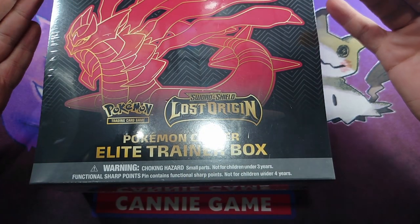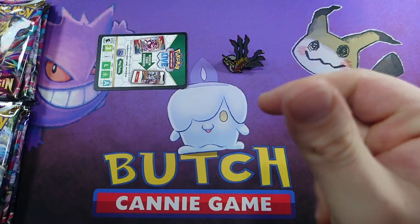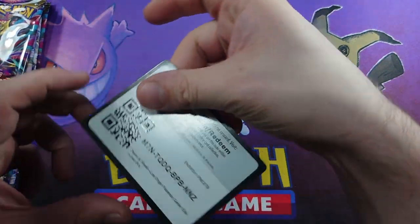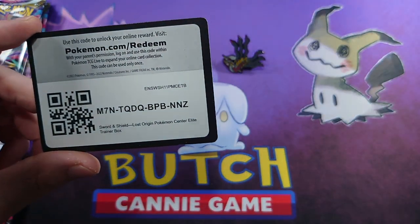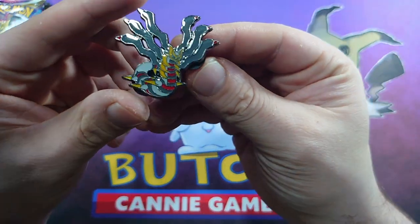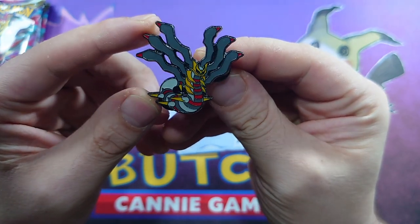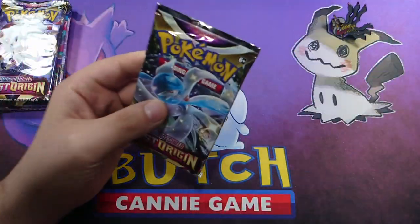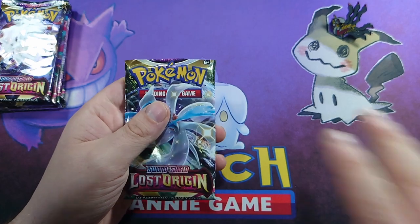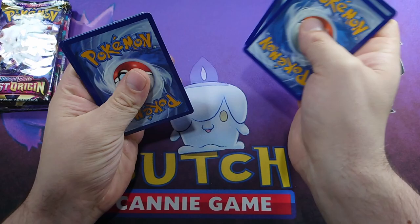Well, we have it now, which only means one thing - time to get into it. And there we have it: two stacks of five packs, a code card that gives you the deck boxes and sleeves in the online game, and the Giratina pin, which actually looks really nice.